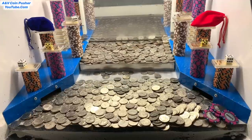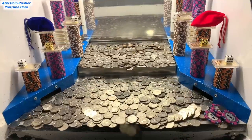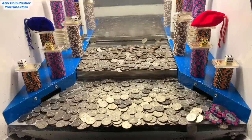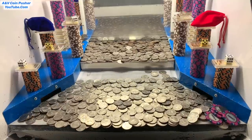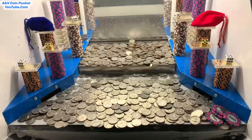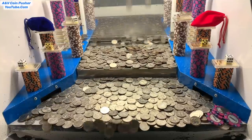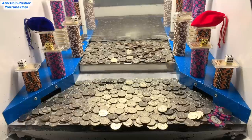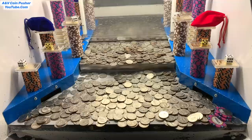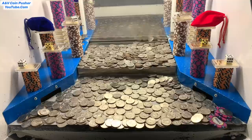If any dice land on ones, the ones wouldn't count at all — it would just be multiplying my winnings by one, so a one is effectively a zero. Just keep that in mind for later when we roll the dice. It looks like there's maybe 25 to 30 grand left on the right side, so let's try to get that out of there, then we'll open up that brown mystery bag.